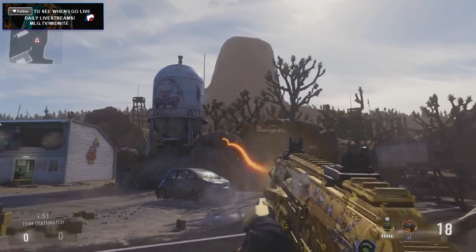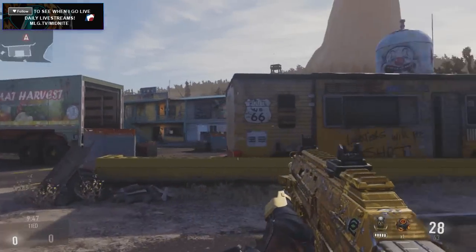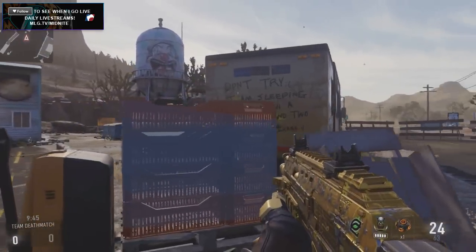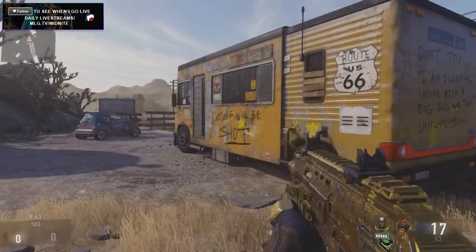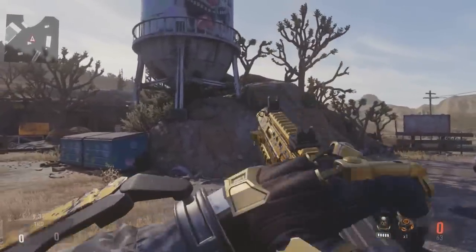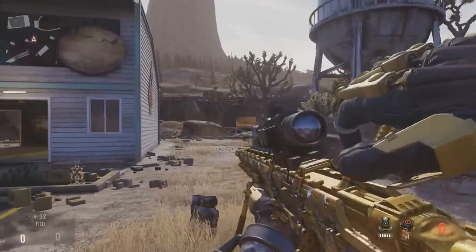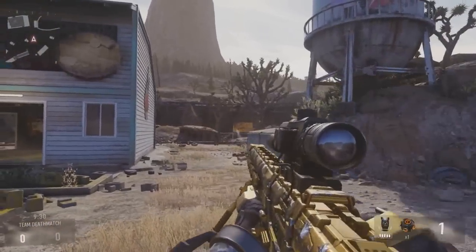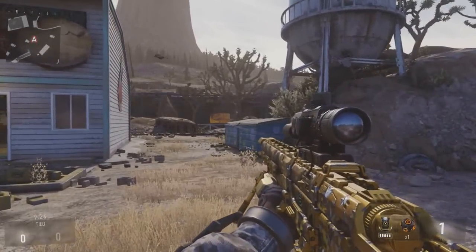And yeah, just the camo — this camo, look at this camo, dude. This looks amazeballs. It's actually animated so it looks like it's moving. It's so sick. It just makes your gun look super, super gold and it's just super eye-catching, which I really like. Obviously gold guns in Call of Duty have always kind of been like sought-after types of things. So I can't wait to rock this online.